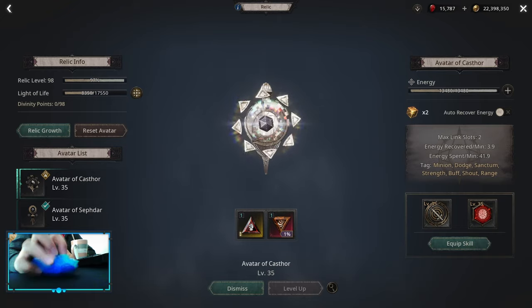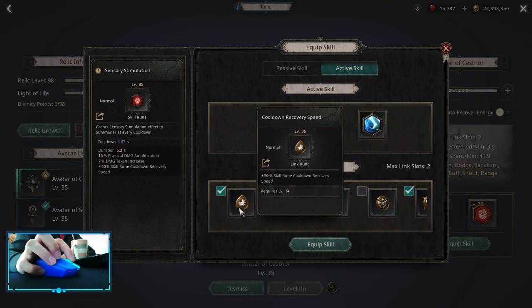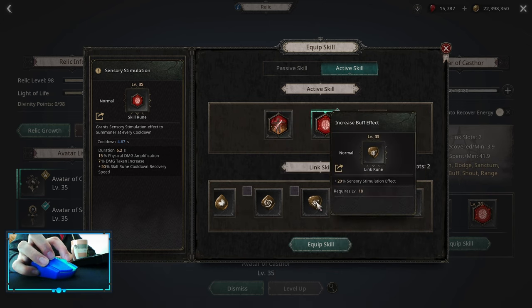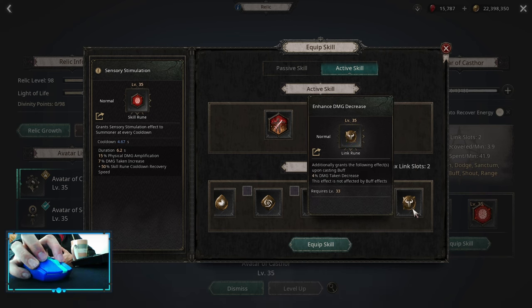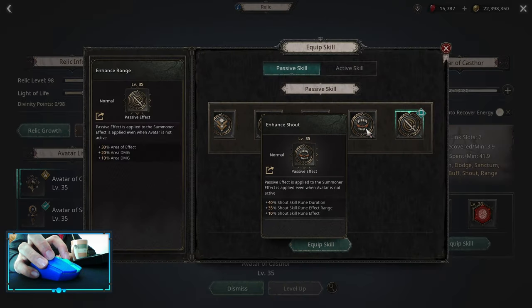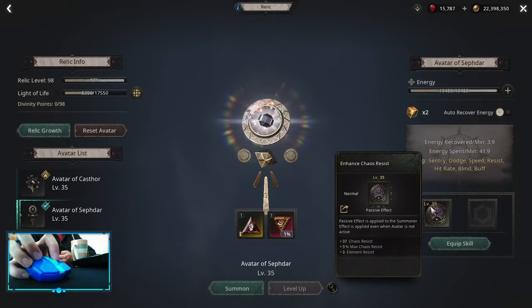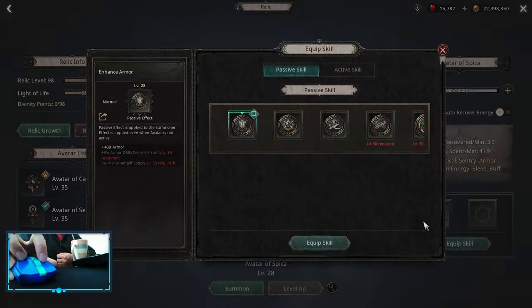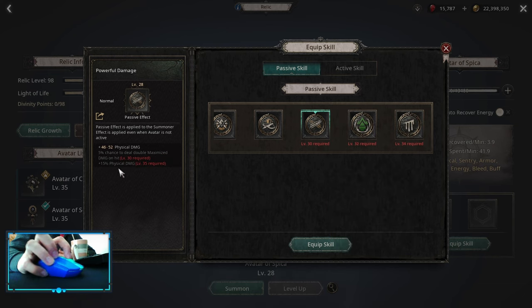For the relics, the main one is Caster, as it gives you physical damage amplification. You want to combine that with Cooldown Recovery Speed, Increased Buff Effect, or Enhanced Damage Decrease — if you don't want to die, you can pick up Enhanced Damage Decrease. For the passive, you can pick up Area Effect or go into Shout Skill Rune Duration. For the second relic, I picked up Sevda for the Chaos Resist passive. The third one is Picker — you're aiming for Physical Damage Flat, Chance to Deal Double Maximize, and Physical Damage Multiplier, which is a good offensive option.